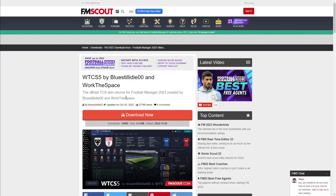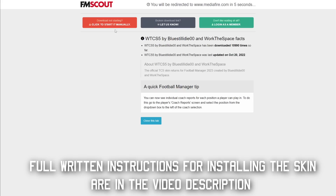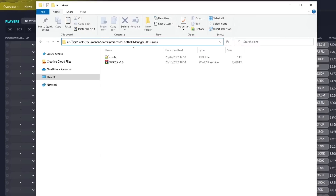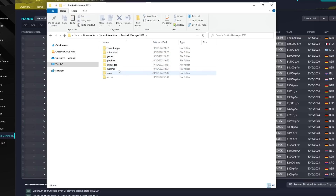To install the skin, you're going to want to download it from one of a couple of places it is hosted online — for this example, I'm doing it over at FMScout. Go to the page linked down in the description and click the download now option. If the download isn't starting, just click the option to start it manually. This will take you to where the skin is hosted. Once downloaded, copy this file from your downloads and put it in your Football Manager skins folder. On Windows, this is at C:\Users\[your username]\Documents\Sports Interactive\Football Manager 2023\skins. If you do not have a skins folder in this location, you're going to want to make one — it needs to be lowercase.